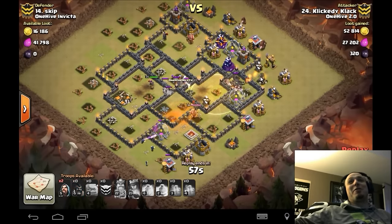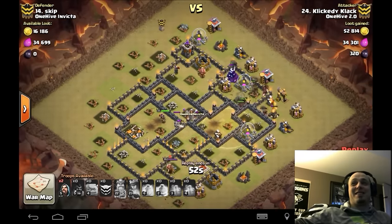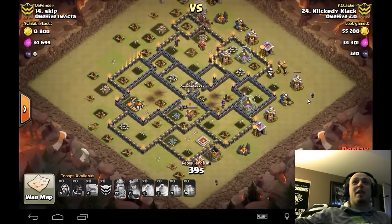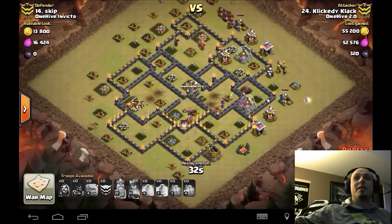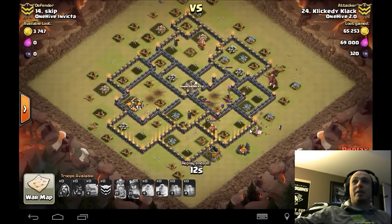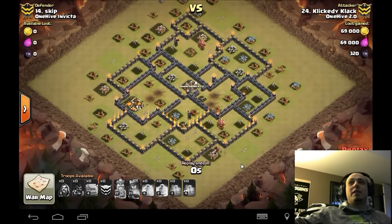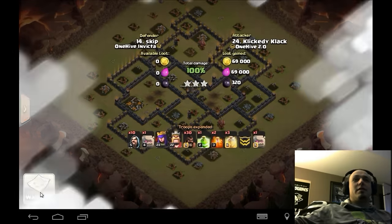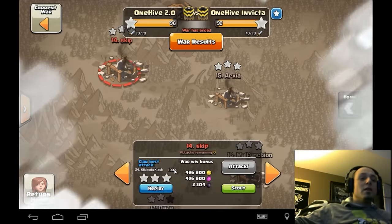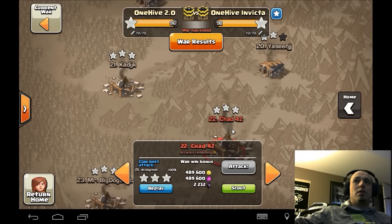Not sure if it was planned or just a bit of luck, but Click Clack — look how many hogs you've got left. Just a sexy attack, ripping this base apart. The archer tower is the last defense to go down, clean up time. The king gave the queen a little bit of trouble but there are too many hogs. Nice three-star buddy.